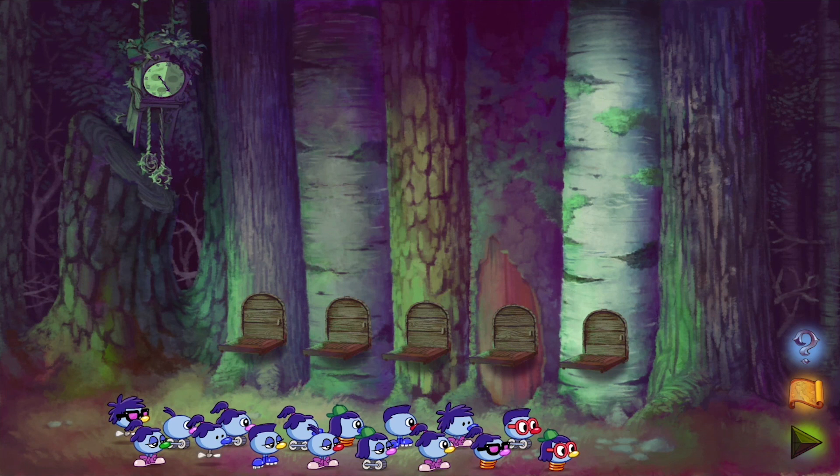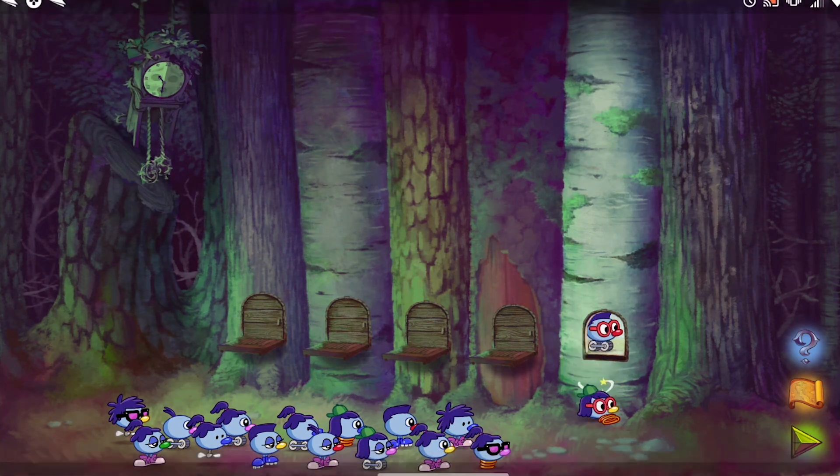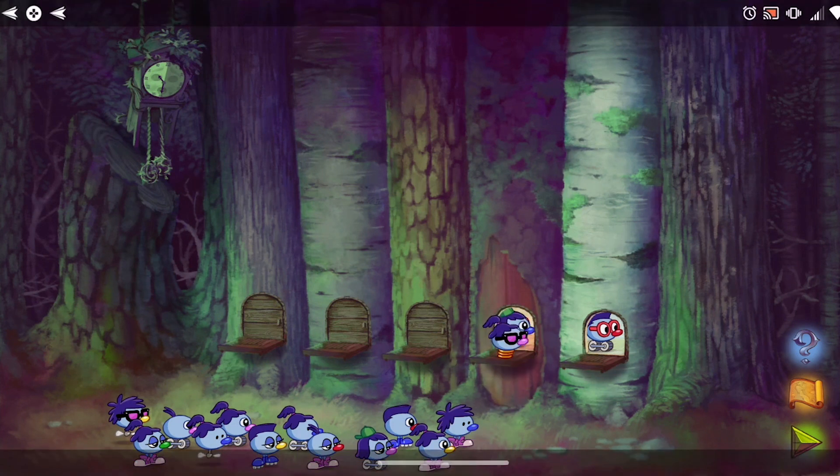The next puzzle is Hotel Dementia. The Zoombinis need to seek shelter for the night, and in order for the owner of the hotel to allow them to stay, they must place themselves in cubicles in a way that makes an entire row all have at least one matching characteristic. The hotel closes at midnight, and failed attempts will speed up the clock by five minutes.